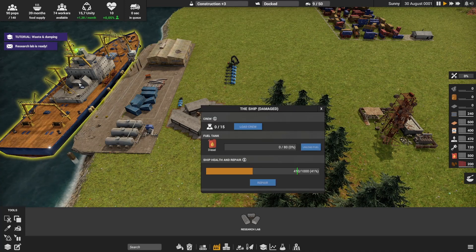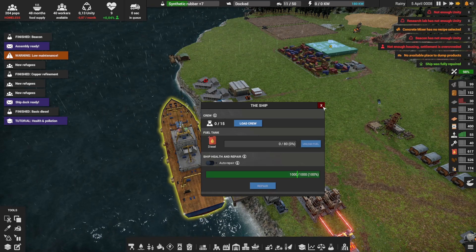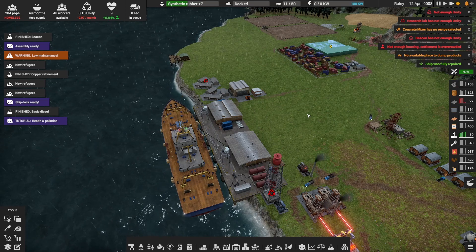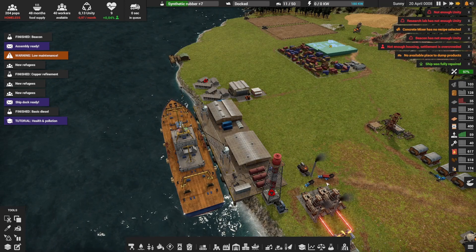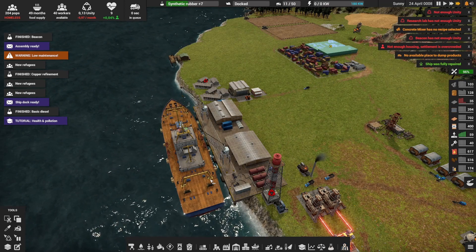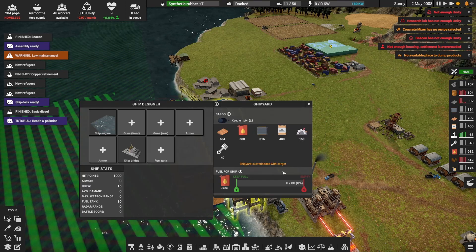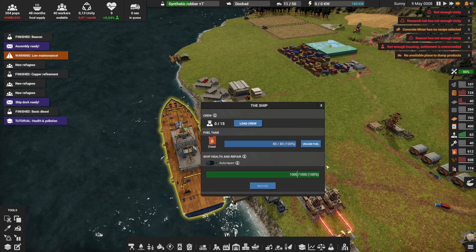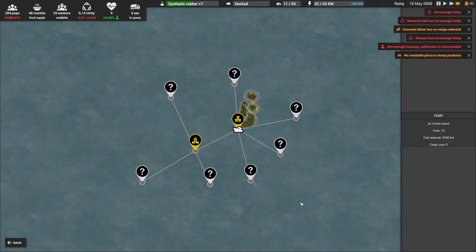Now I'm going to show you what you can do with the ship. You can see my boat is ready to go. What you need to do now is find an oil rig — the oil rig is very important for the oil. First the boat needs to be ready. I don't have fuel at the moment, so I come here, do this, and now my fuel is ready. My boat is ready and I've got the crew. Now everything is ready.